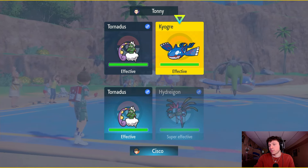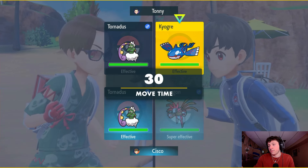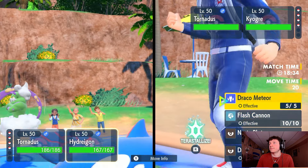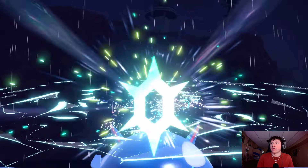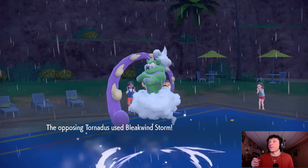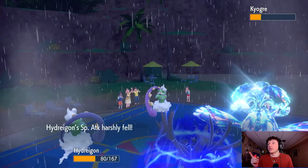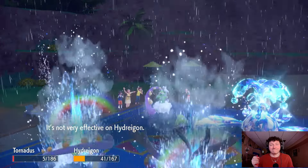We go Bleakwind and Draco Meteor. Kyogre's base 90 Speed — speed tied with Hydreigon. They're just going for Water Spout. Bleakwind double connects, and in the rain we get a Speed drop on Kyogre — that's huge! Draco connects doing decent damage to Kyogre. Water Spout comes out but we both survive — that's huge! Tornadus outspeeds now so we go for Bleakwind and another Draco into Kyogre.